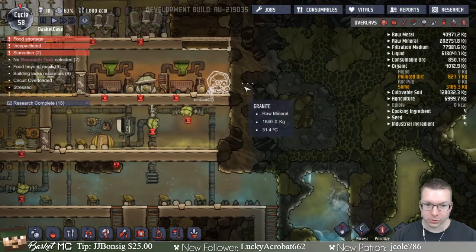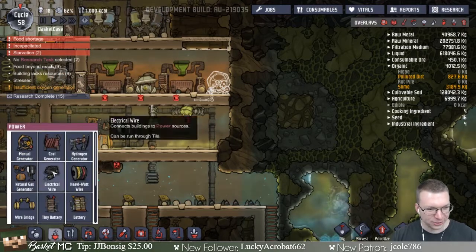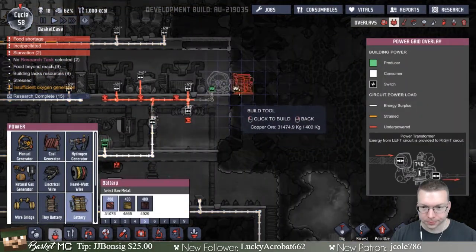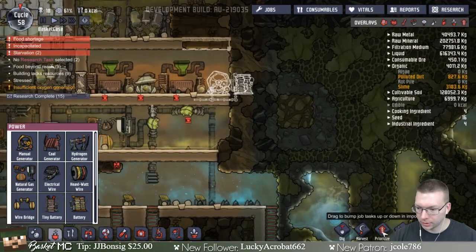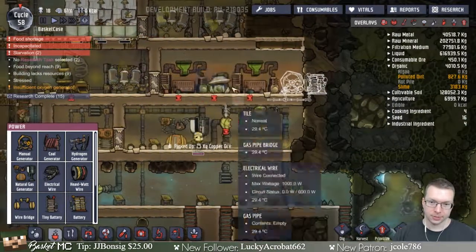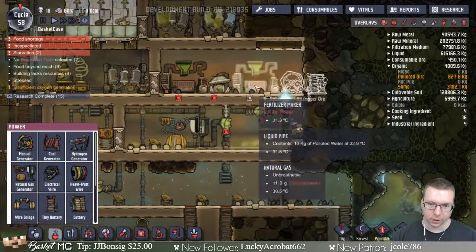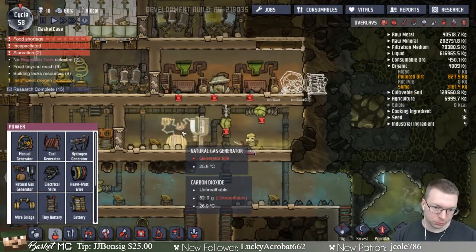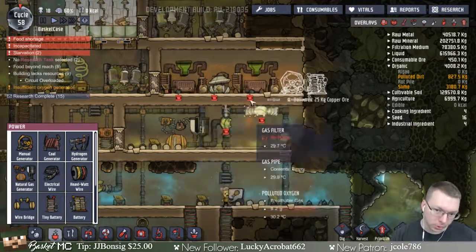Let's put in a battery in here and make it important as well. The idea is this thing will be its own little circuit where it's generating natural gas that will provide power for the rest of everything else. By running on this hamster wheel we're prioritizing what they're doing.